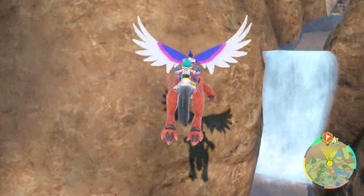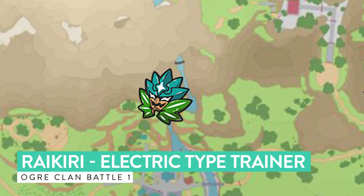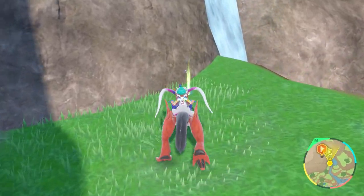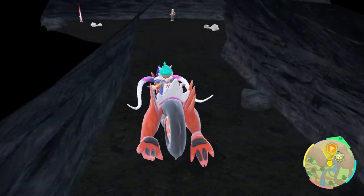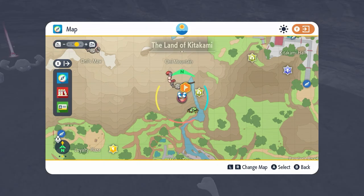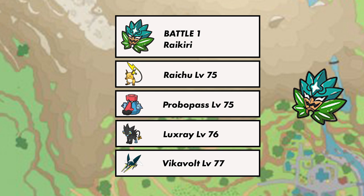The first member of the Augur Clan is Raikiri, an electric type trainer. To get to them from Masui Town, head north and climb up the Apple Hills near the waterfall — you will find a cave full of Geodudes and this is where the first member is located. Raikiri's team is made up of a Raichu at level 75, Probopass at level 75, Luxray at level 76, and a Vikavolt at level 77.